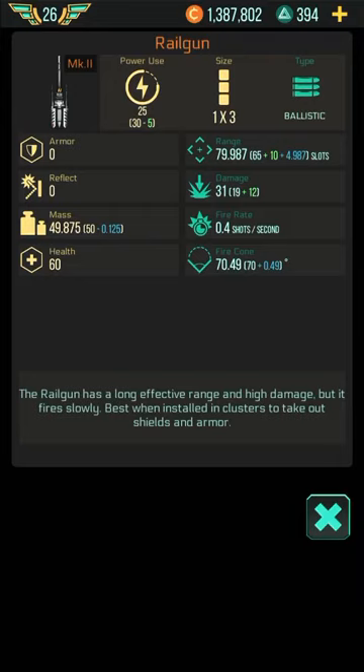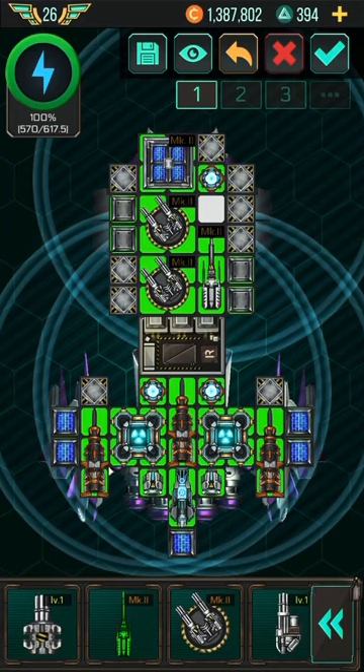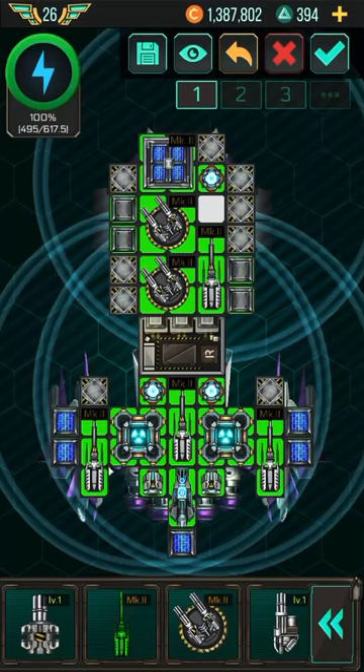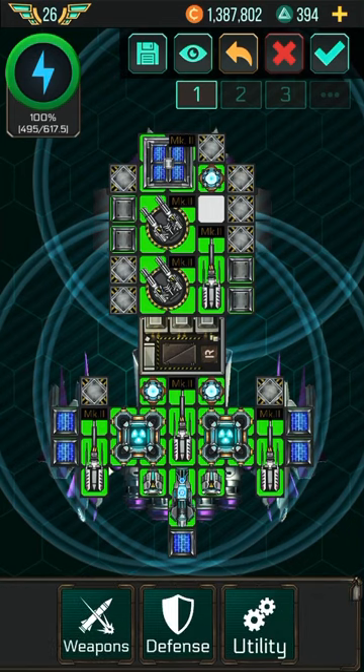We could possibly replace these missiles with these M2 rifles in the ship. Let's test this variation out and see how it goes. I'm not sure what level this gun unlocks — if you don't have it, use missiles. Let's fill that last spot and see what we get. If you build it this way, you get a lot of protection and your shields will hold for a long time.